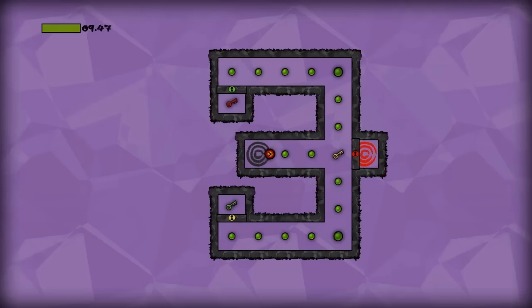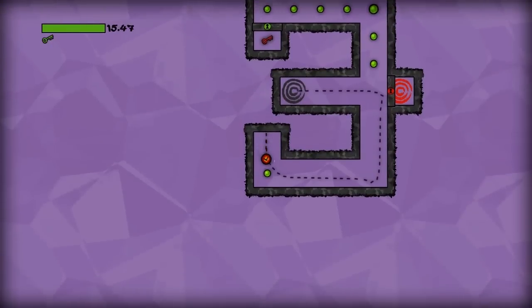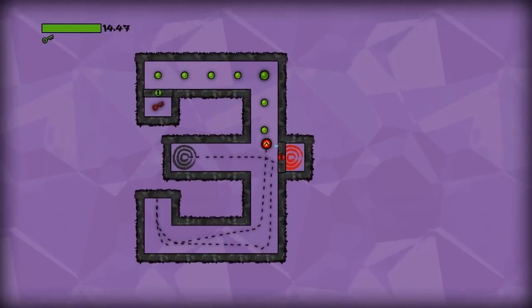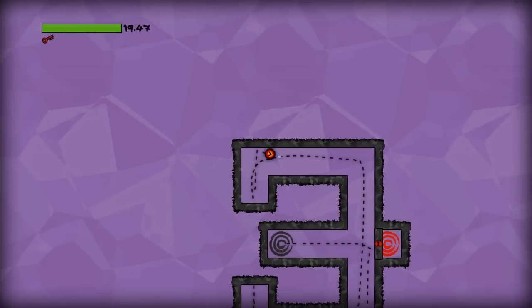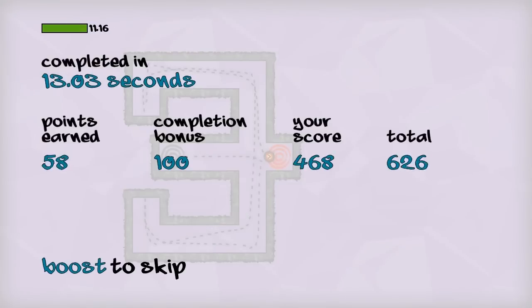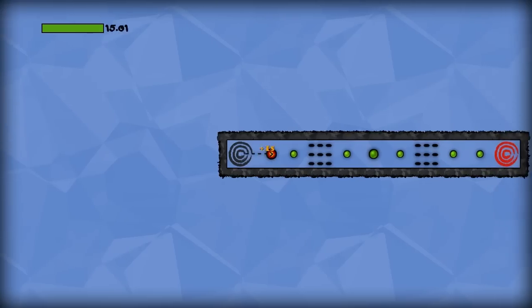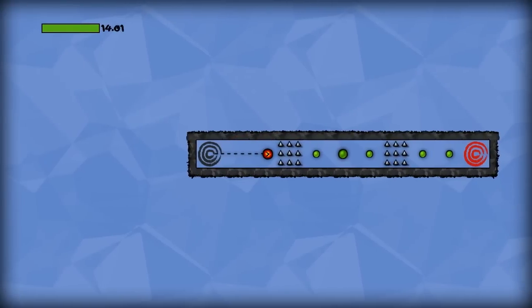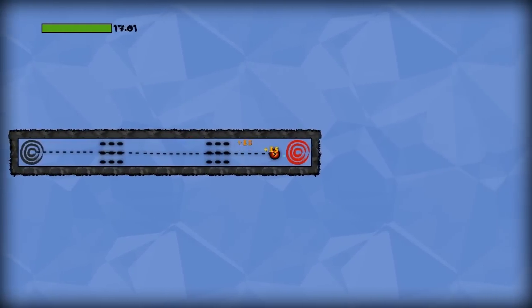We'll head back out to the main menu and try hardcore mode just to show you what that's about. The timer's still ticking, I still have the ability to dash, but we actually get our times tracked and that gets added to our total bonus at the end of each level, which accumulates as you progress through all the levels. It's a very good incentive to keep practicing and getting better. It's just satisfying to watch that little timer at the top tick down. Speedrunner's delight — if you're into that sort of gameplay, you will definitely get a lot out of this game, and the price could not be more right.